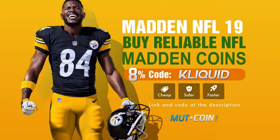If you're looking for Madden 19 Ultimate Team Coins, be sure to head over to MuttCoin.com. Use code CLIQUID at checkout for an 8% discount.